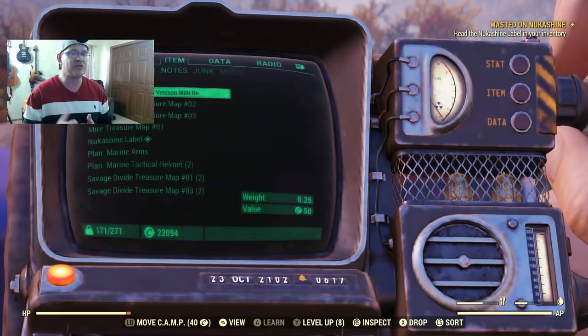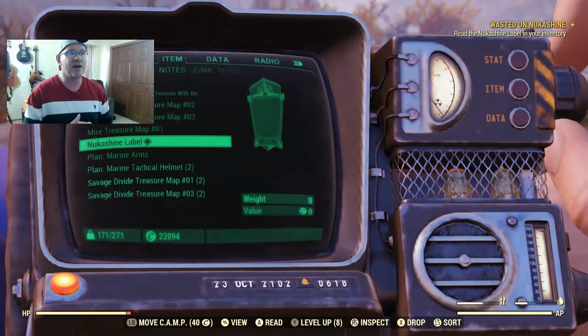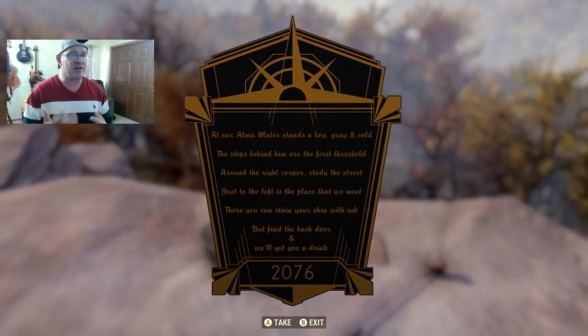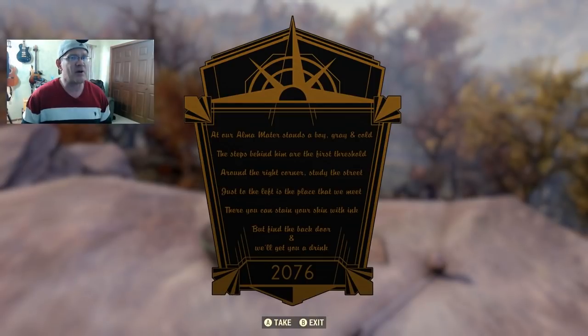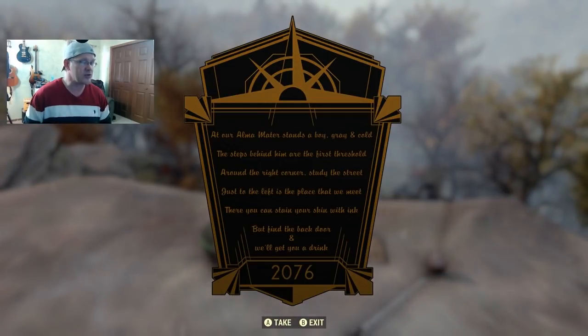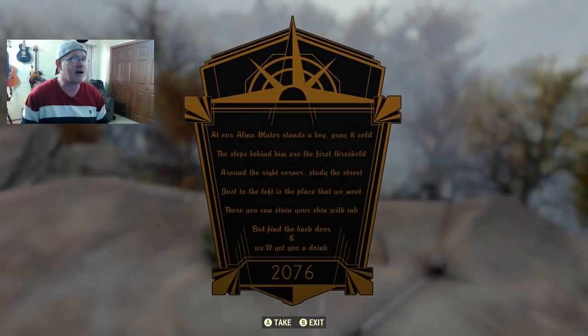Check your tasks and it'll tell you to read the label from the Nuka Shine bottle - it ends up in your inventory under notes with a little star. The label gives you a riddle hinting at your next step: 'At our Alma Mater stands a boy gray and cold, the steps behind him are the first threshold. Around the right corner, study the street; just to the left is the place that we meet. There you can stain your skin with ink, but find the back door and we'll buy you a drink.'